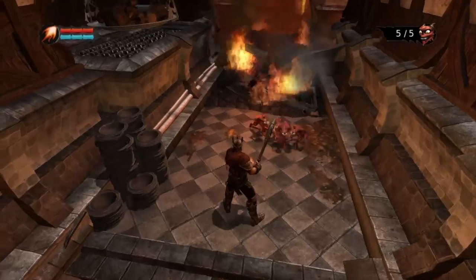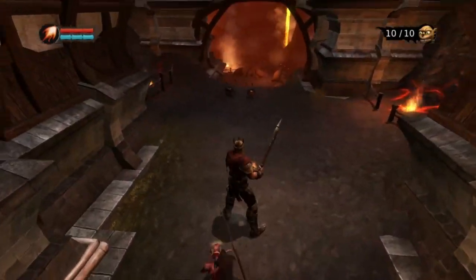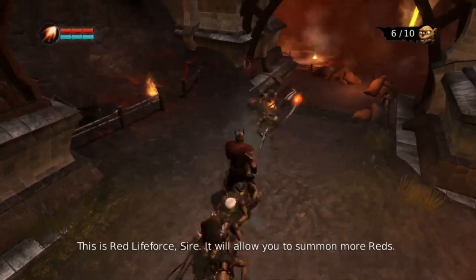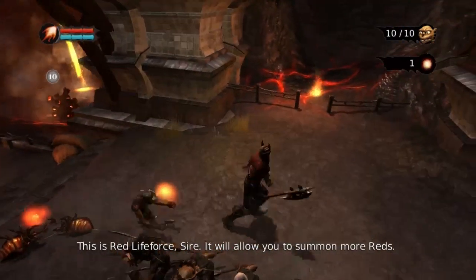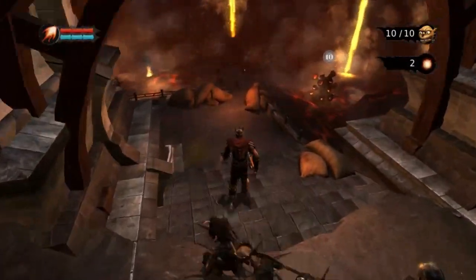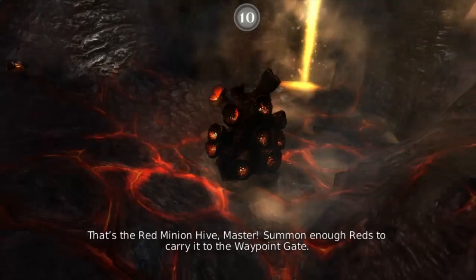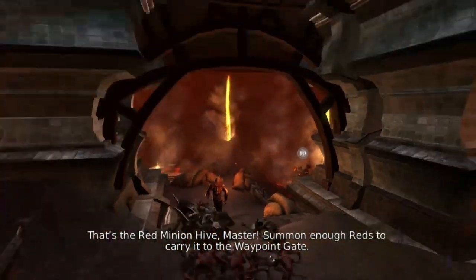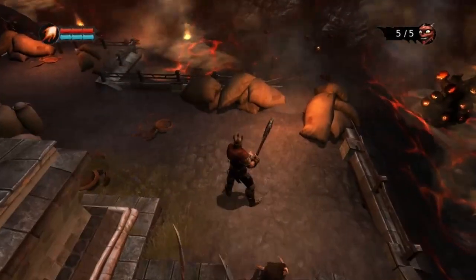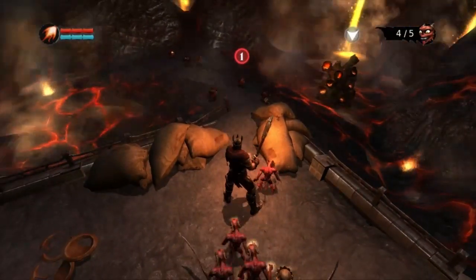Oh yeah, I forgot they did that too. Look at that. This is red life force, sire — it will allow you to summon more reds. That's the red minion hive master — summon enough reds to carry it to the waypoint gate. Reds, get them!